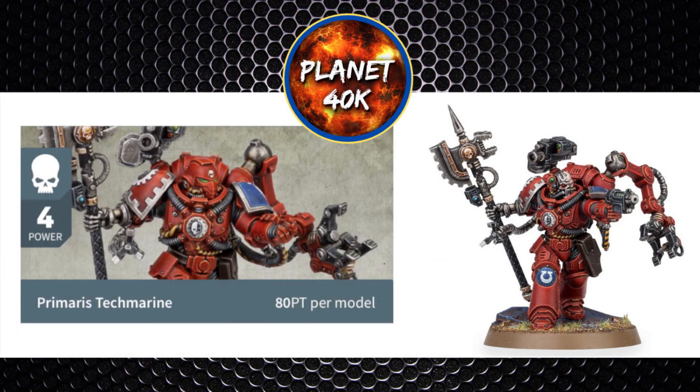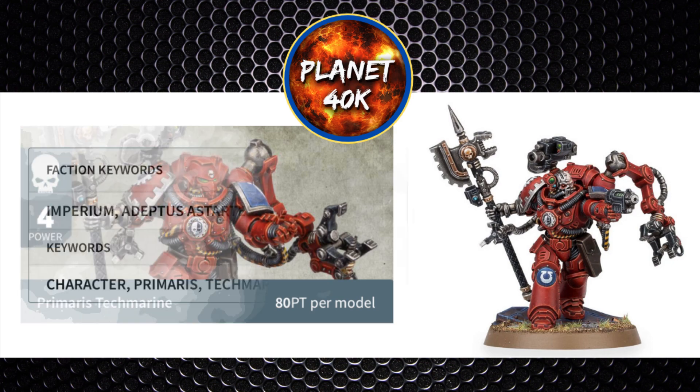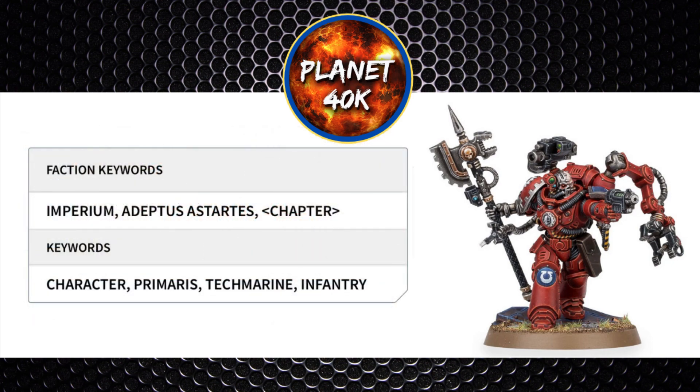To begin, he's going to cost you 4 power or 80 points. Looking into his keywords, he's got a Chapter keyword, he's a Character, a Primaris model, a Techmarine, and of course Infantry.